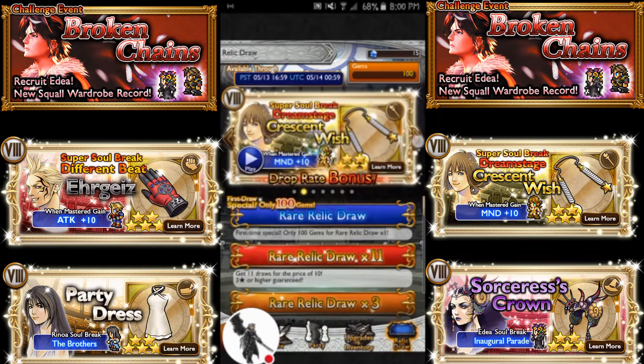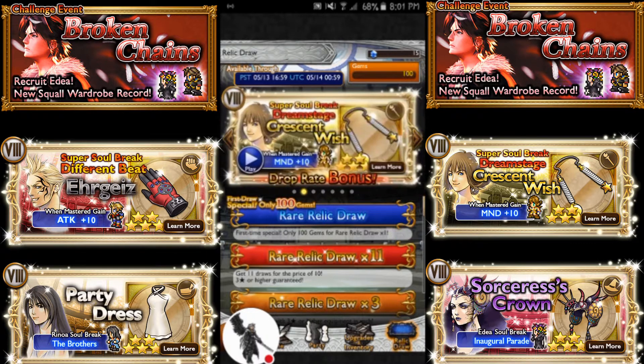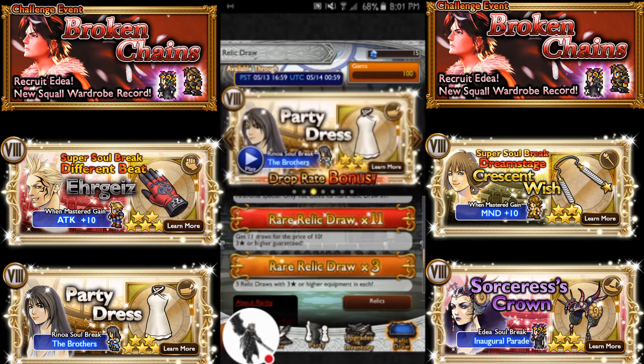Literally. I'm gonna do one 3-draw and one 1-draw. As you can see, I have gems there. Pretty much all my resources are gonna go into this, and hopefully I'll pull a 5-star. Because after both of these draws, I'm gonna start really saving my Mythril — I said that before, but this time it's for real.